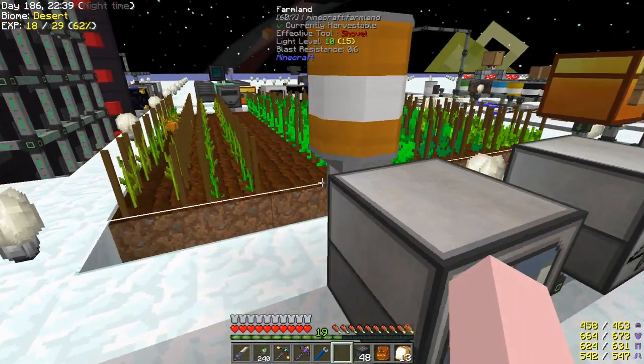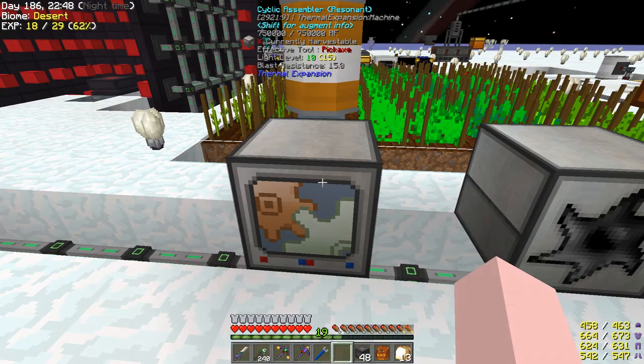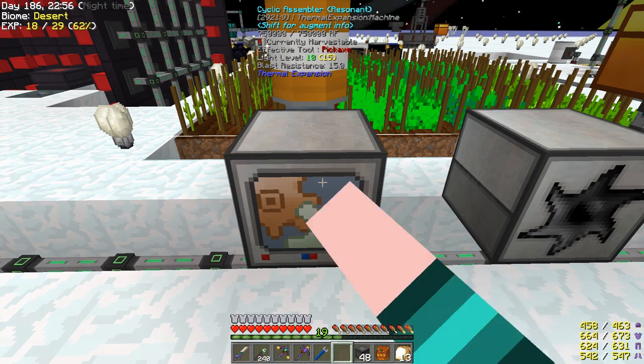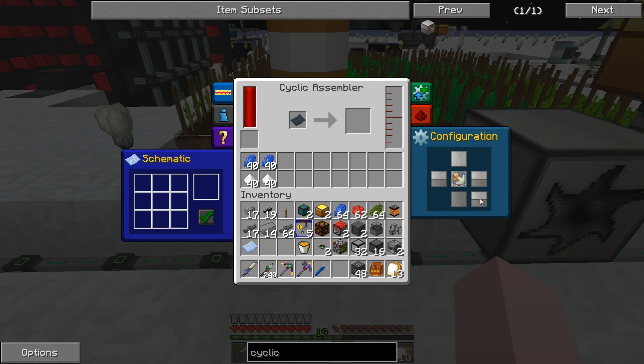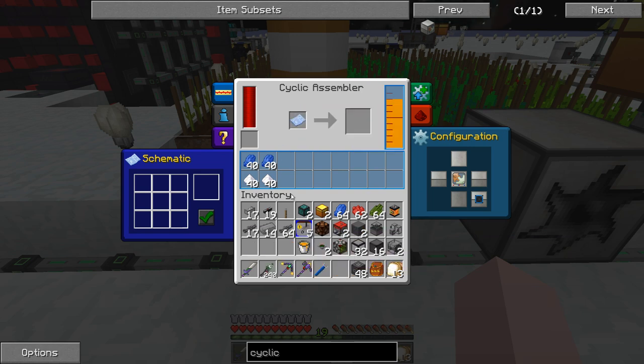We come here and we're going to set this up so it can draw out of that - just iron pipes, really easy to use, don't need servos or anything else. For our configuration on the back, we're going to set it to blue and it fills up with lubricant. For our recipe, we're going to put our blank schematic there, lubricant bucket in the middle, sugar like this, and lapis like this. Now I'm making 20 of these speed upgrades.